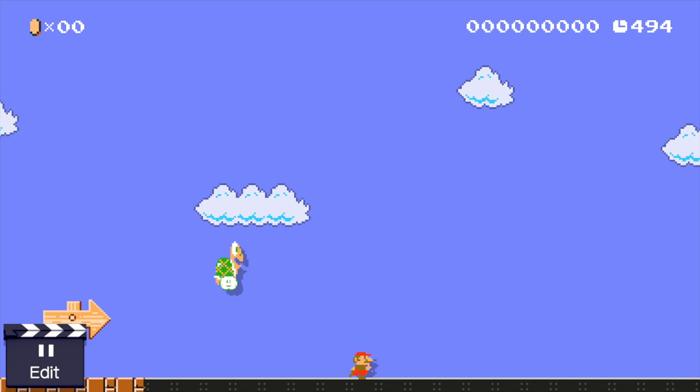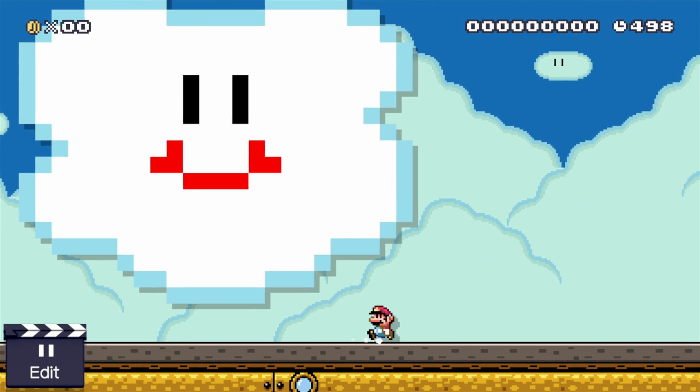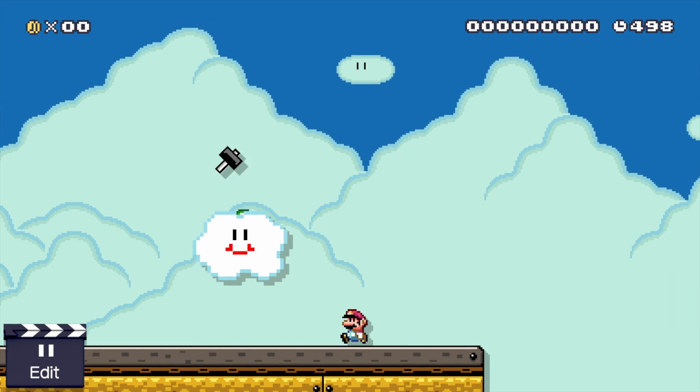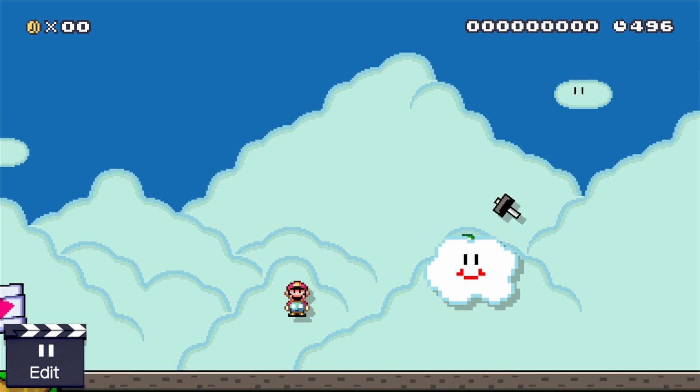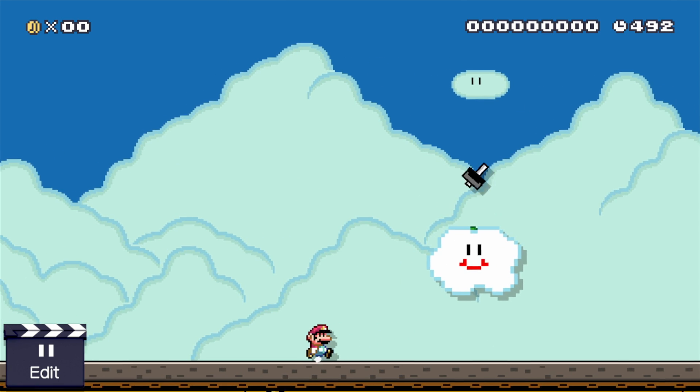Now in Super Mario World, Koopa Troopas get pretty large clouds, but they don't fill up the whole screen. And then Hammer Bros. get ones just big enough to almost cover them up. So it kind of looks like this really happy cloud is following around Mario and throwing out hammers like an insane jerk. What did Mario do to deserve this?